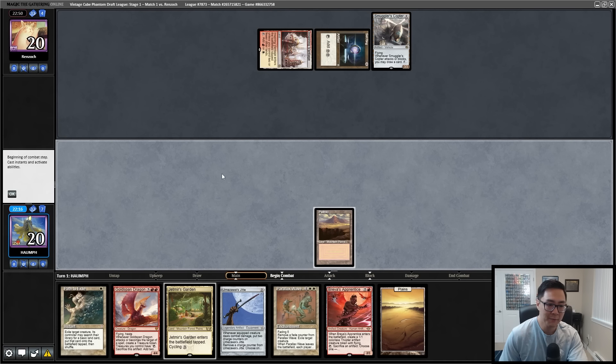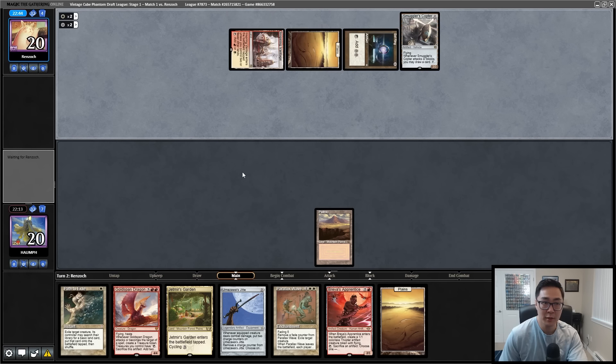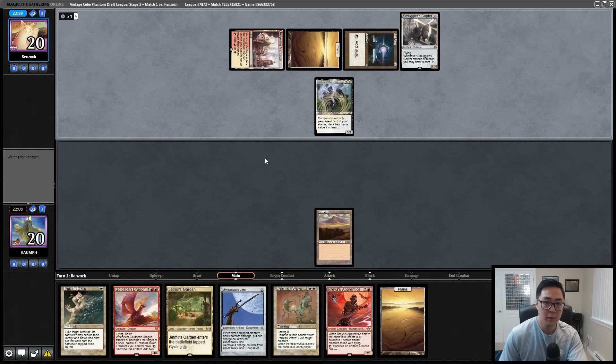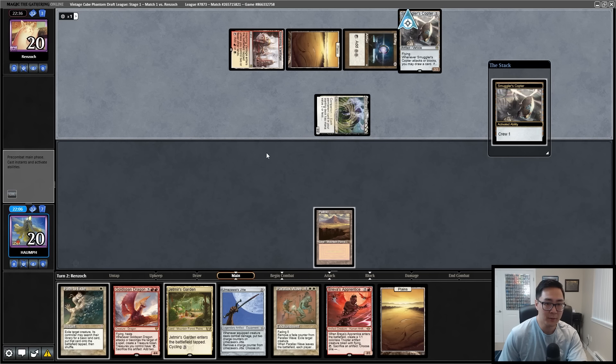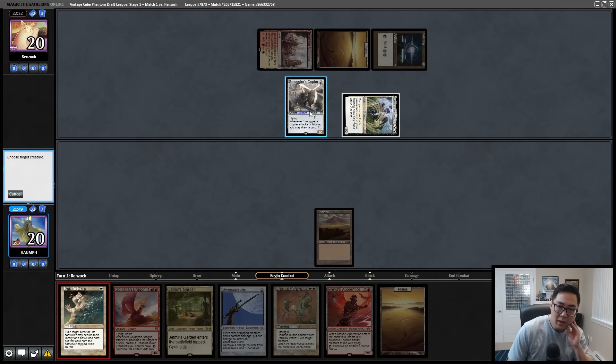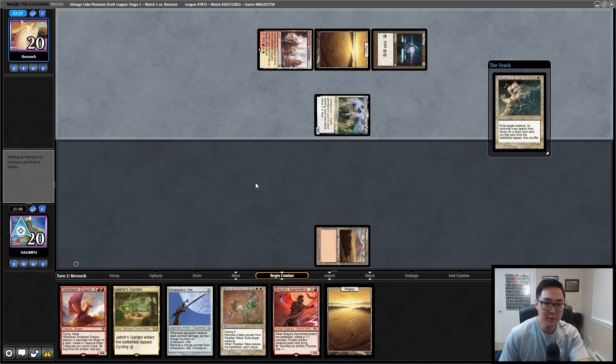I'm going to lead with Plateau. If I draw Ragavan I can play it then play Jetmir's Garden. But this is a completely busted start for them. If they play a planeswalker, make a token, and crew the Copter I'm probably dead. Oh — it's Lurus! So they have Lurus and also Smuggler's Copter. Do I path the Copter or do I path the Lurus? They can loot something away unless I kill the Copter now. I think I'm just going to kill the Copter — I'll find removal for the Lurus. This exiles too, which is nice.